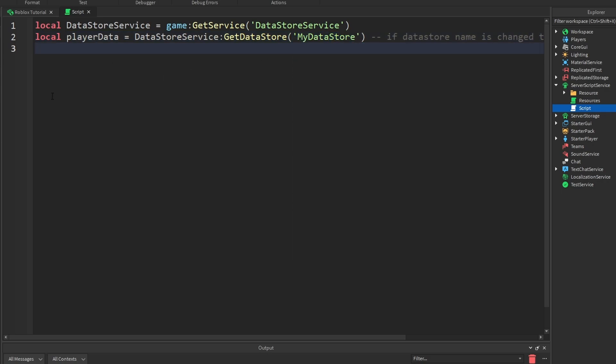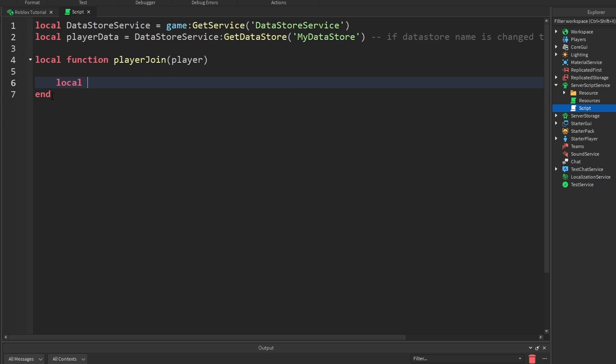Let's drop a line and now let's create a local function called onPlayerJoin. So this is going to happen when the player joins — we're going to get our player. And now inside of here we have to get our leaderStats.